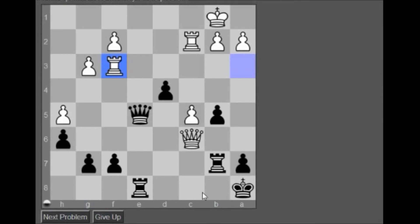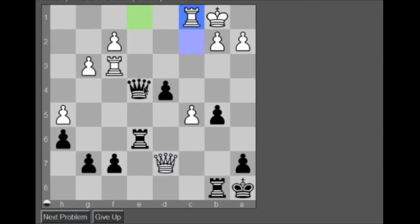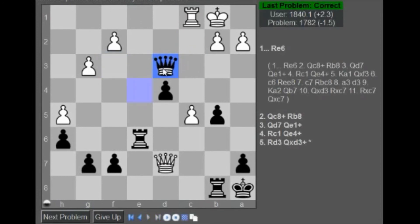Do we trap the queen again? Something about trapping the queen. Check, check, c8 — no. Rook e6, queen c8, check, king here. Where does the queen go? Where does the queen go? Queen goes nowhere? Okay, fine — rook e6, okay, now what? Queen d7. Oh, so now we can do the two-move combo, right? So check, check, take. Check, check, take. There we go. Cool.